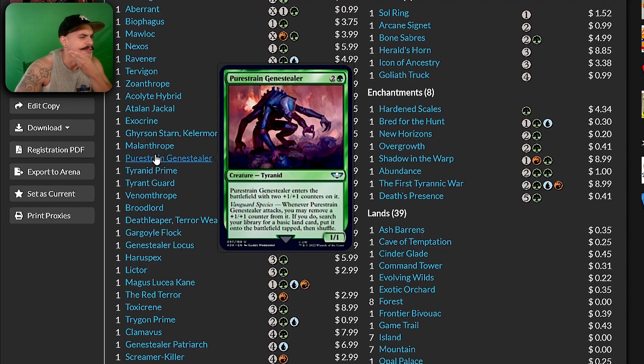Pure Strain Genestealer — when it attacks, you may remove a counter; if you do, search your library for a basic land. This is what I'm saying: if you're able to make copies of these cards and they enter the battlefield, and then you do something to make all of them unblockable or give them flying so that their attack triggers can go off easily — if I had two copies of this card, I could attack with two 3/3s and in two turns get four lands, which seems necessary for this deck.